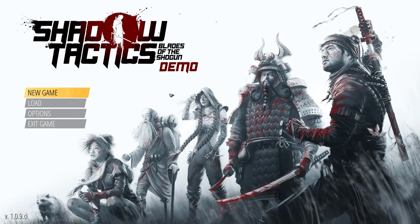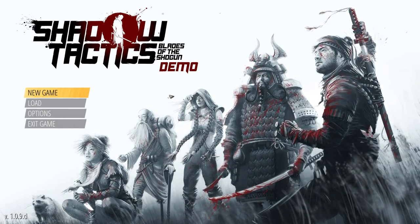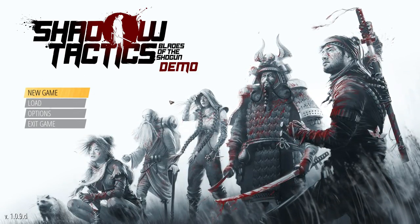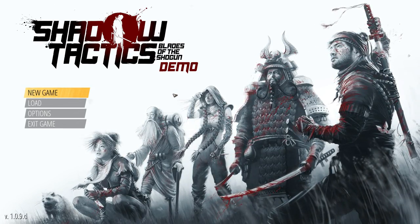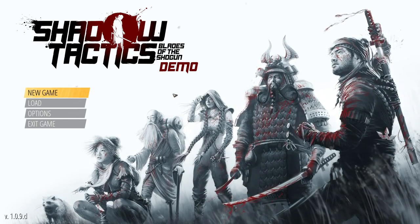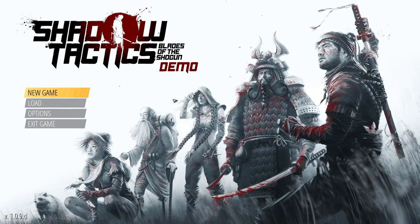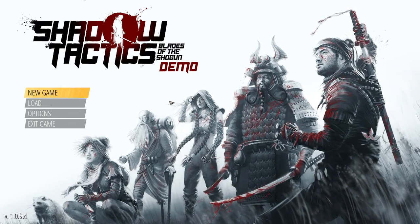The full game will be released on the 6th of December, and I will do a let's play on that when it comes out. But for now it's just a demo, which is, as far as I've been told, the full first level as well as part of the second level. So what this game is, real quick — it takes place during the Edo period in Japan, where the Shogun was challenged by the Emperor, and you control a bunch of ninja for the Shogun. I'm not sure what the actual story is beyond that, but that's the setup.